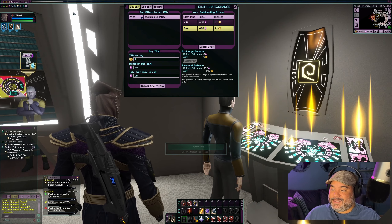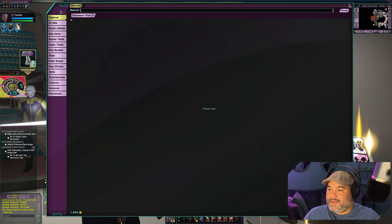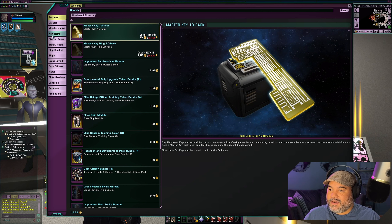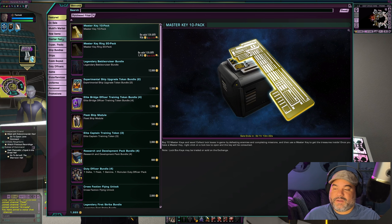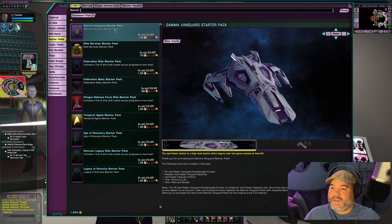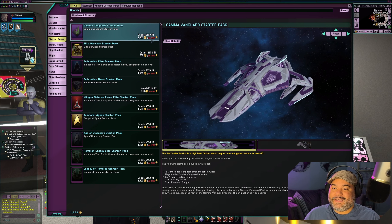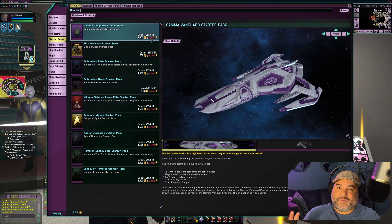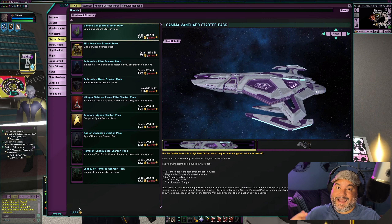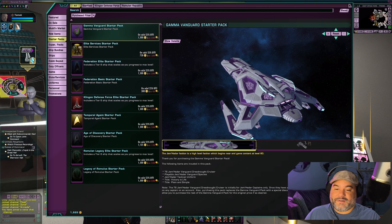I have enough Zen to grab something. Let's go to the Zen Store. Right now, because we have the Jem'Hadar recruitment event going on, anything having to do with Jem'Hadar is on sale. You can see that the Gamma Vanguard Starter Pack is on sale — 25% off. If it had still been regular price, I would be short. But today I'll be able to get this because it's 25% off and the price is 1,500 Zen.